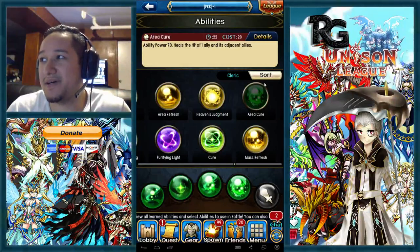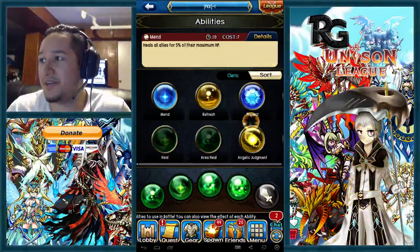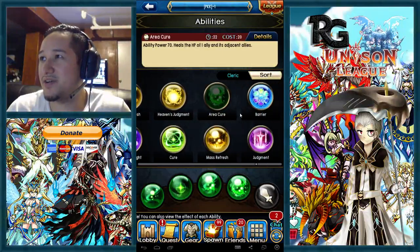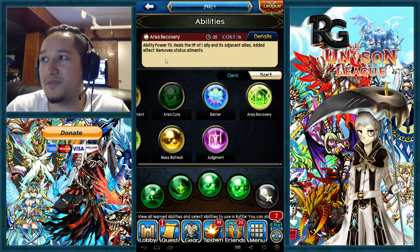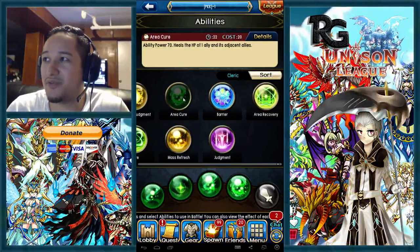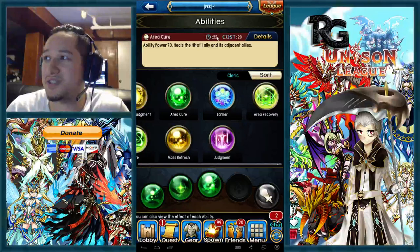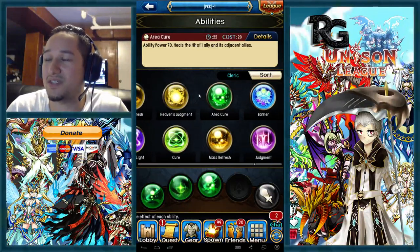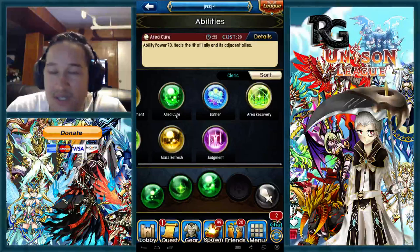Look at area cure versus area recovery: recovery has 20 cooldown, area cure has 22 cooldown; recovery costs 16, area cure costs 20; and area recovery also removes status ailments while area cure does not. Area cure is basically a throwaway skill — why would you ever use it? It's a longer cooldown, higher cost, and doesn't remove status ailments. Complete waste unless you're using it as a paladin, maybe.